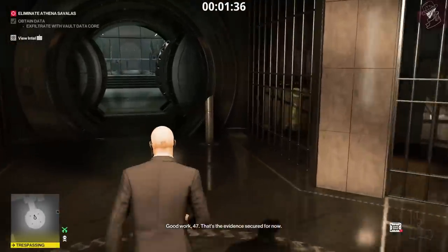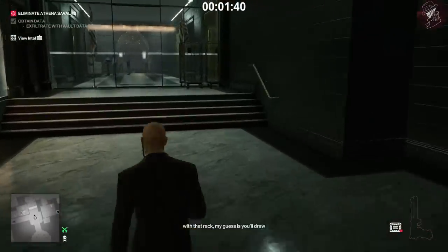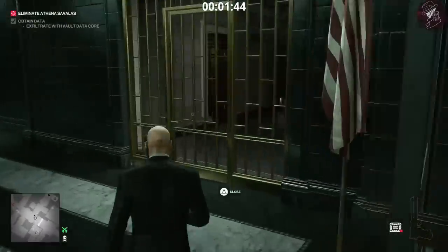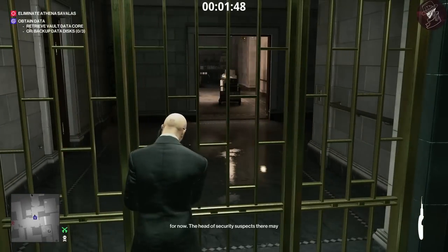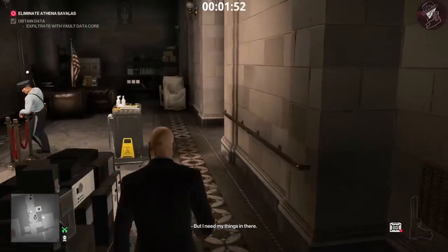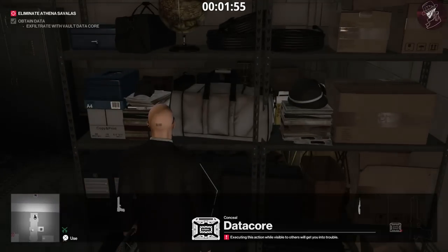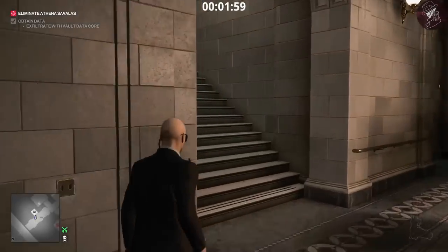Now we exit the vault. We need to get ourselves a briefcase and it's not too far away. Lock pick the gate to the right, pass through to the next area, and you'll see your briefcase just on a shelf at the back. Conceal the data core inside the briefcase itself, and you can now walk around freely without getting caught.